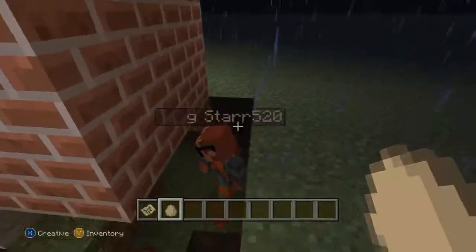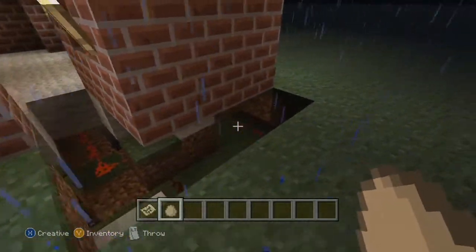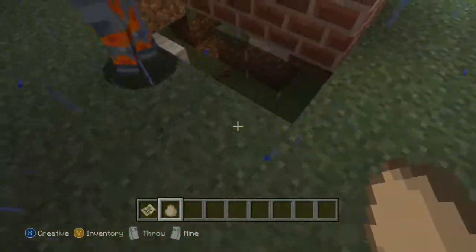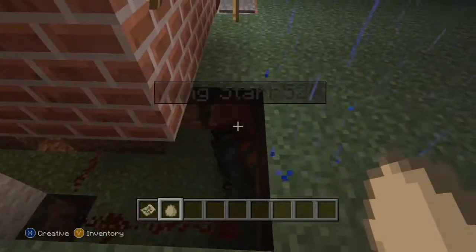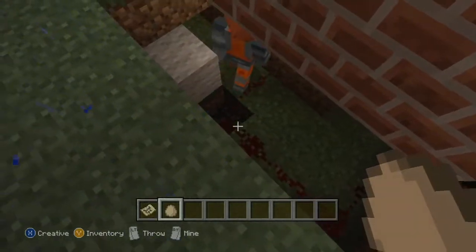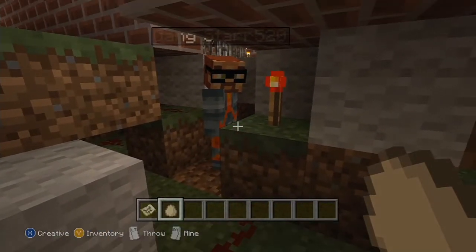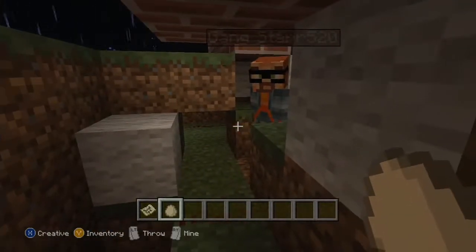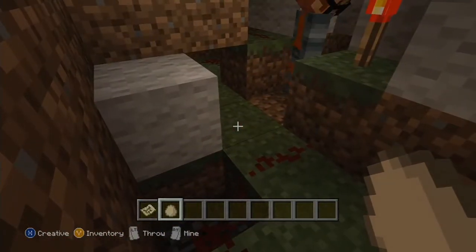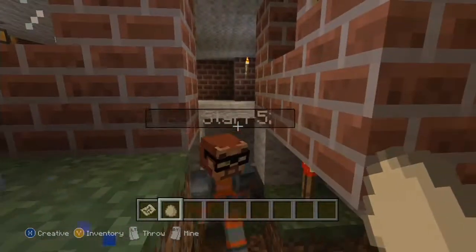I probably could have done this better but I was tired when I did some of these. The way it works is the front pressure plates — when you step on them — it makes this current on this side light up. Basically, if you add power to a block with redstone torches, it turns the redstone torches off, which is the inverter. So the one that powers this block turns off the redstone torches, which turns off all the pistons so they retract, and then it opens the door.